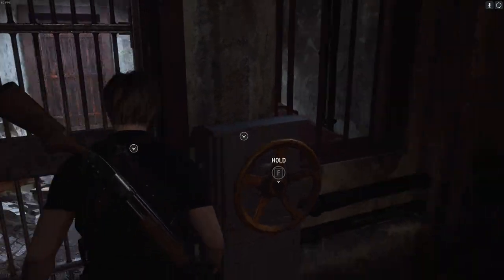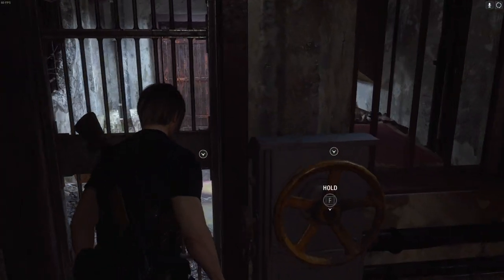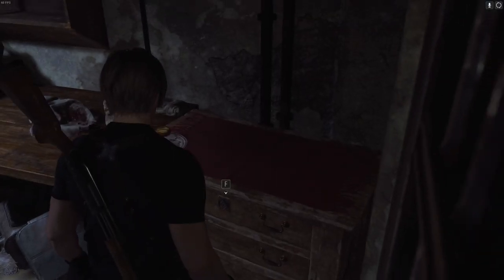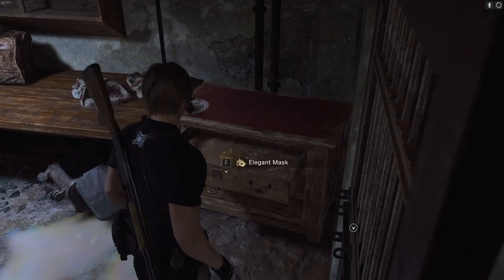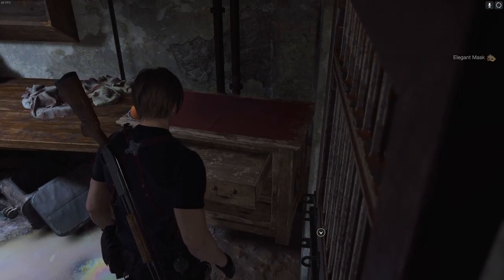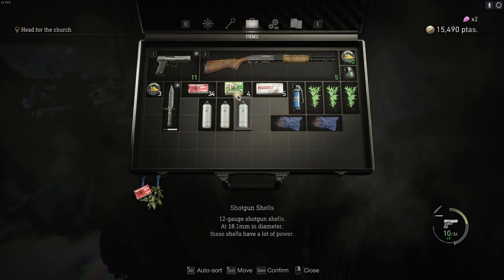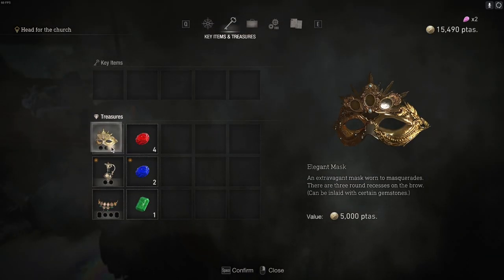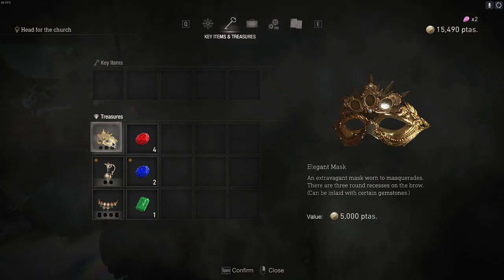Let's see what's in here, let's see what we get. It's the same treasure - the Elegant Mask, how very cool. Okay so that's worth 5k.